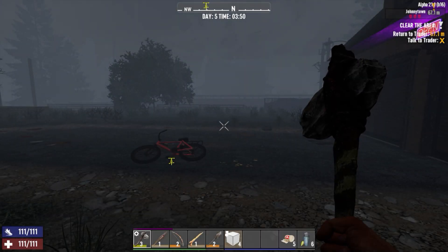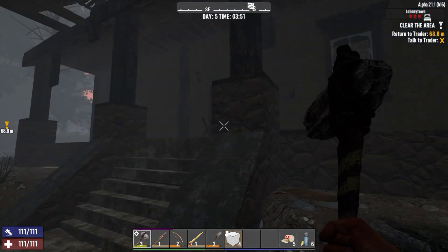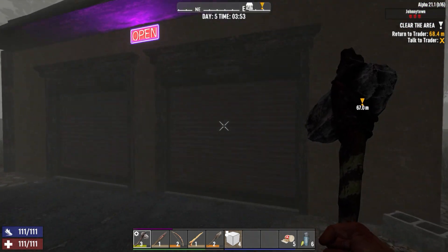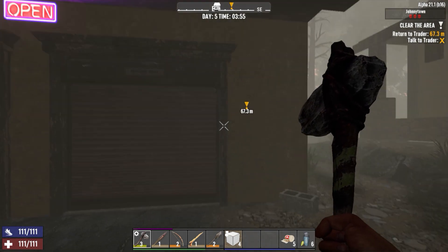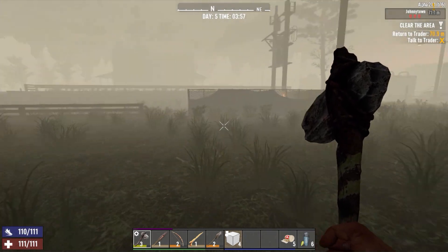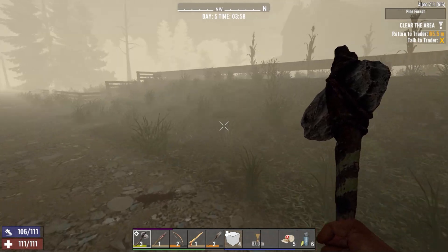Hello everybody, welcome back to another episode of Seven Days to Die permadeath. So we're here in my place and I want to get in here. I'm gonna go make some money and buy myself a pickaxe if the trader has one. For right now I want to go around and explore a few places — it's about morning time.